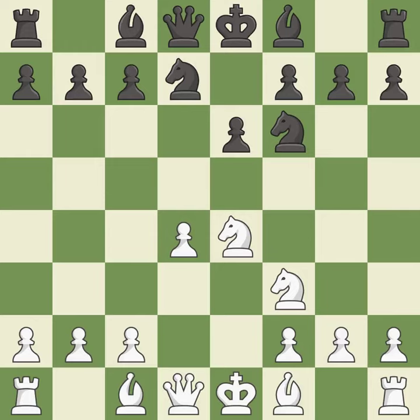Nxf6 develops the knight toward the center and attacks the knight on e4. Nxf6+ captures the knight and places the black king in check. Nxf6 recaptures the knight and controls the e4 and d5 squares.